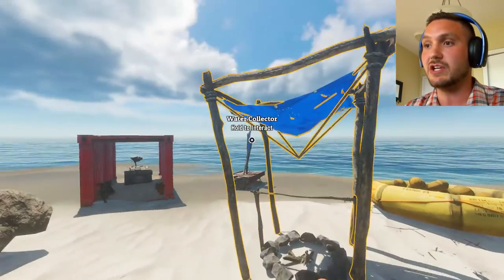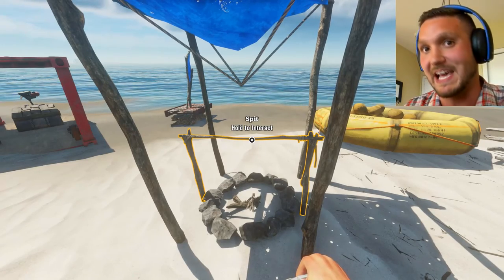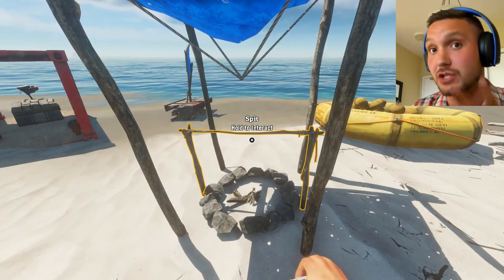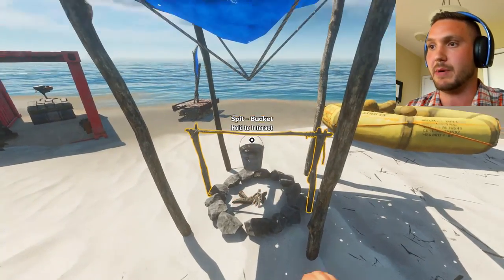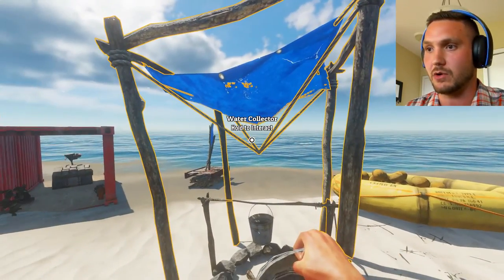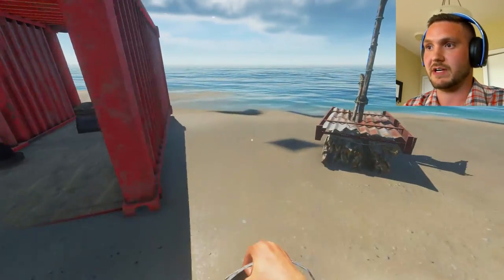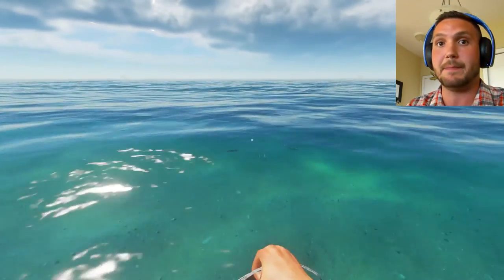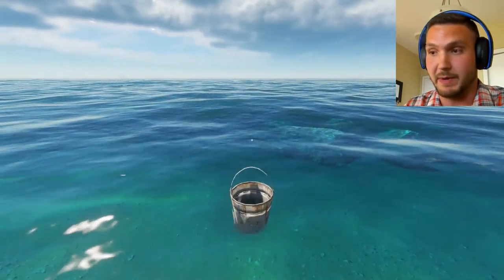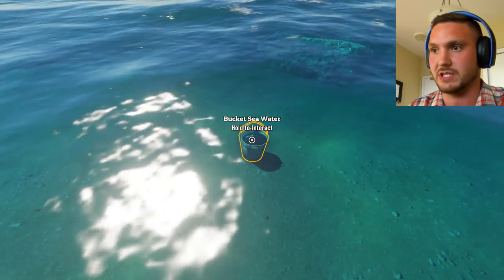In order to use the water collector you won't need buckets to actually build it, but you will need at least two buckets to work it. You'll put one bucket on the bottom and the other bucket goes on top. What you're gonna want to do with that first bucket is run out into the water and fill it up with sea water. Make sure it says 'bucket of sea water' and not just 'bucket'.